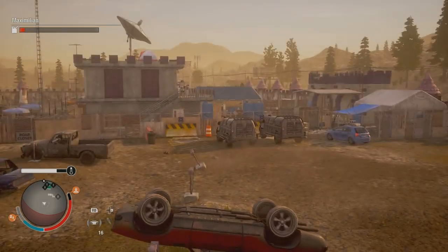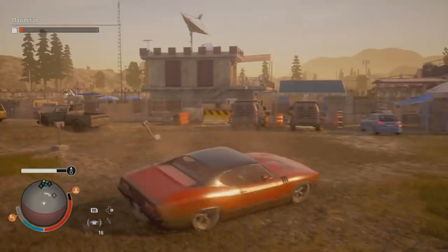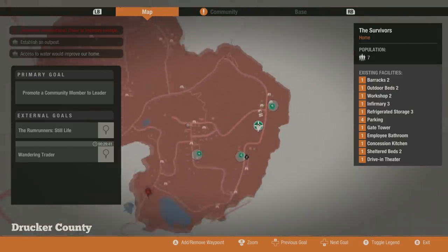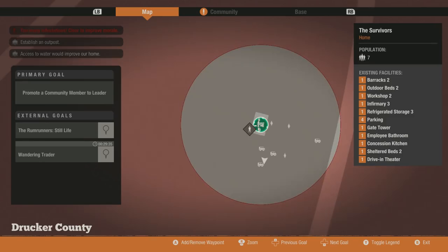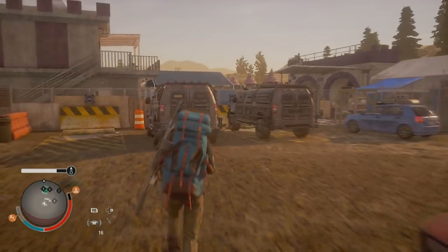Oh come on, this is horrible — supposed to be showcasing like a professional here. I guess I should show you guys where this is even located at. It's located right here and it's in Drucker County. This base didn't cost 3500, in case some of you guys are thinking that — I think it costs like 1500 or maybe a thousand, I'm not exactly sure.